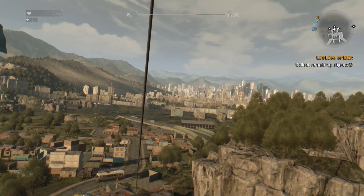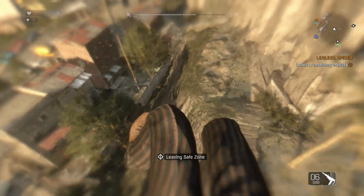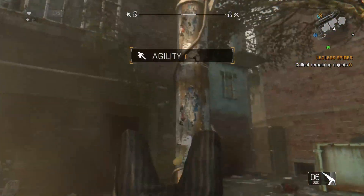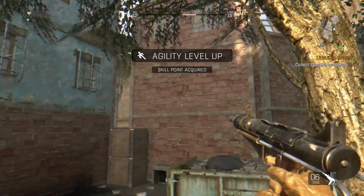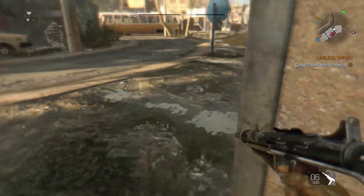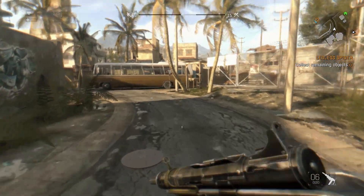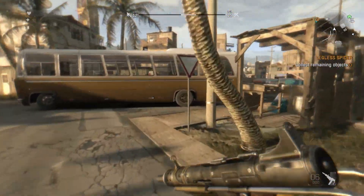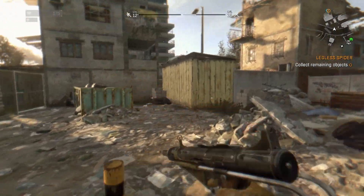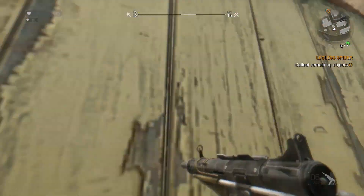Pressing A will allow you to use survivor sense, which helps you find any loot or zombies that may be hiding. Clicking down the left stick allows you to sprint, and R is your jump or grab button, which is very important for the parkour mechanics. Y allows you to search zombies, cupboards, and fridges to help keep your inventory stocked for crafting anything you might need throughout the game.